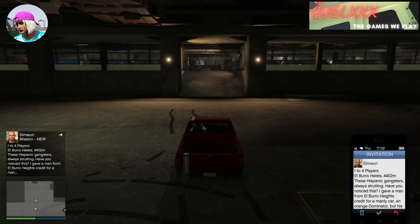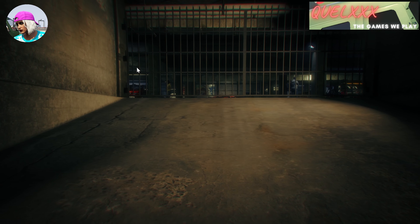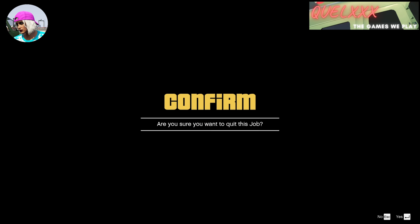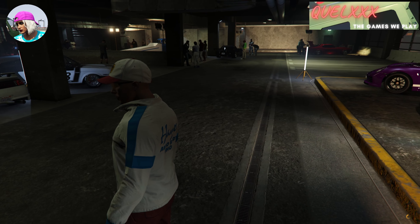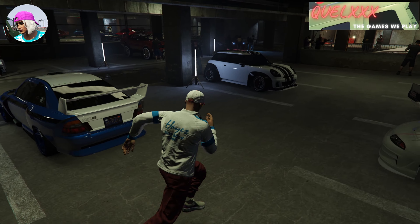Approach the ramp, and just when your car stops or freezes, press Enter to accept the job. If done correctly, your screen should be flashing in the background while the Simeon job screen comes up. Let it flash about four to five times, then press Escape to quit the job. You will spawn back into the LS Car Meet without your map — this is the first indicator that you are going to glitch out.